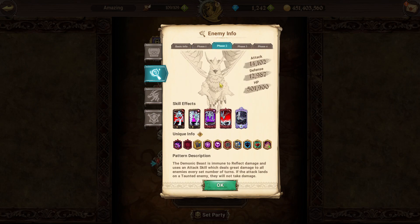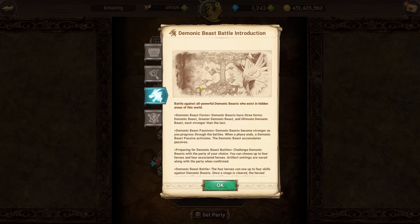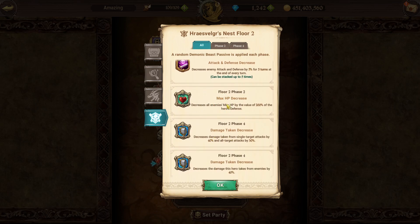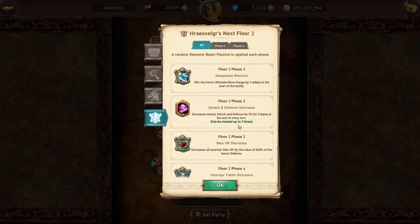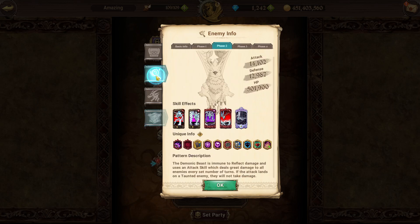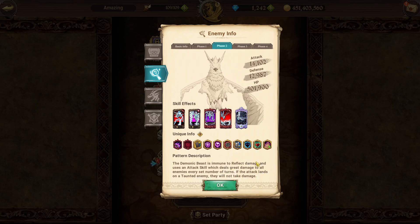Phase two of stage two is where you actually get a buff and the bird has a mechanic. For the buff, you want either desperate resolve or max HP decrease — those are probably your best options. The attack and defense decrease is the worst because it only decreases the enemy's attack and defense by 5% for five turns. Note: when it says 'decreasing enemy,' the buff is applying on you, so you want gauge fill to be the passive you avoid since you usually tank it anyway.